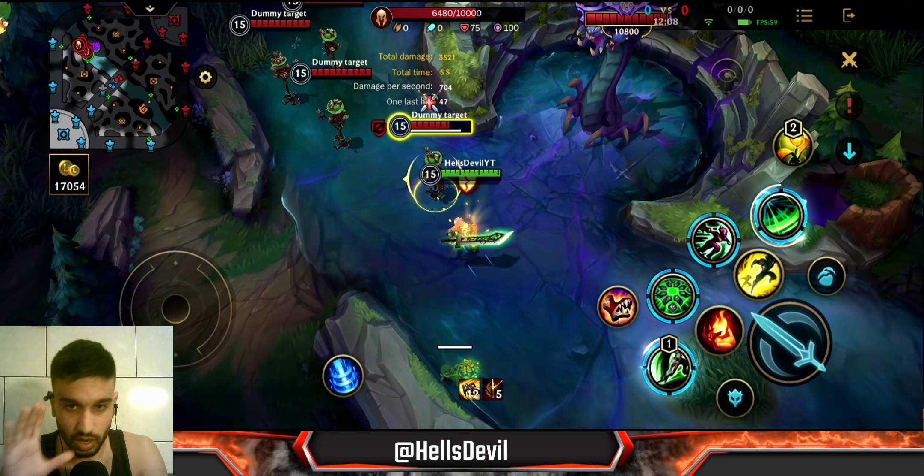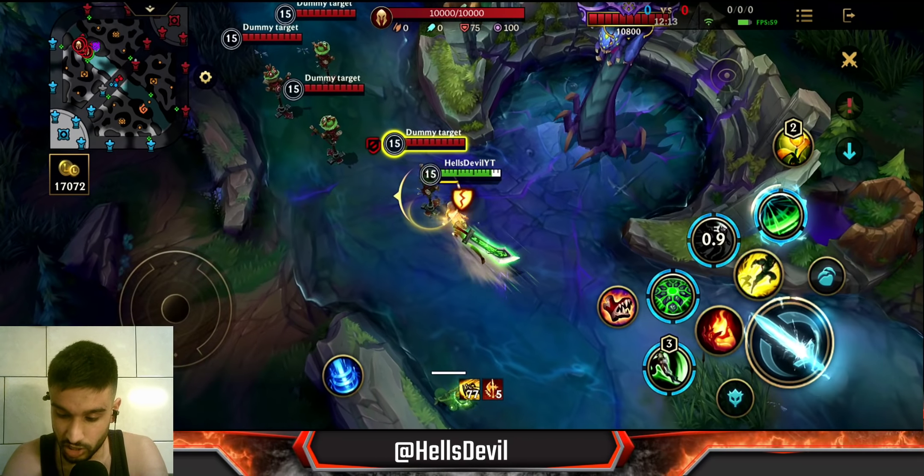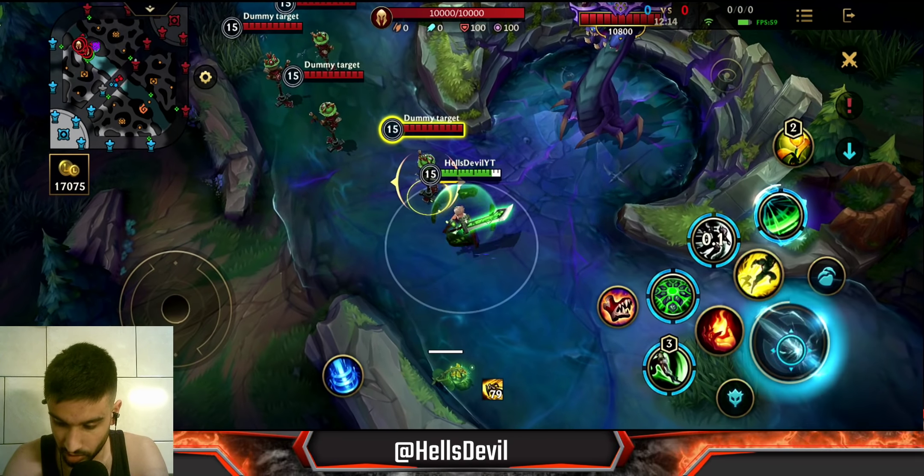Using your second ability in combos really depends on the situation — it's about when you feel you need the stun. For example, if you engage with your third ability and hit with a basic attack, then the enemy tries to run away, that's when you stun them. For a catching-out combo: use your third ability to close the gap, basic attack, stun immediately, then your first ability with basic attacks woven in.